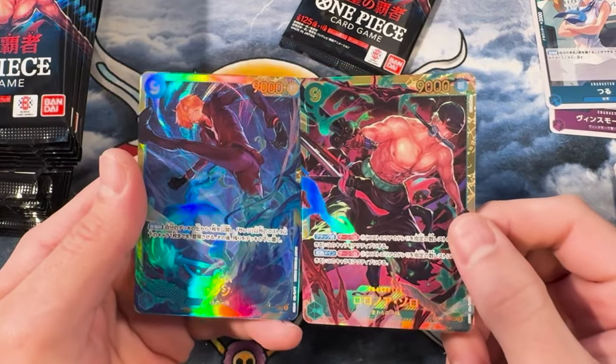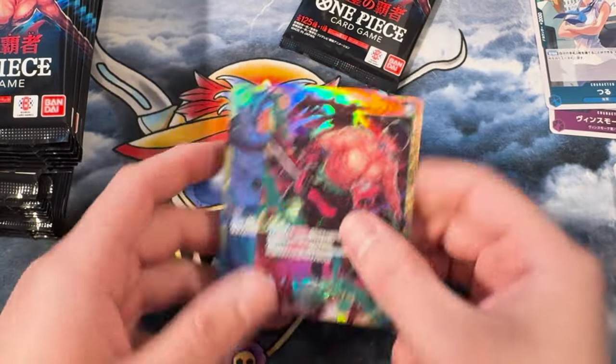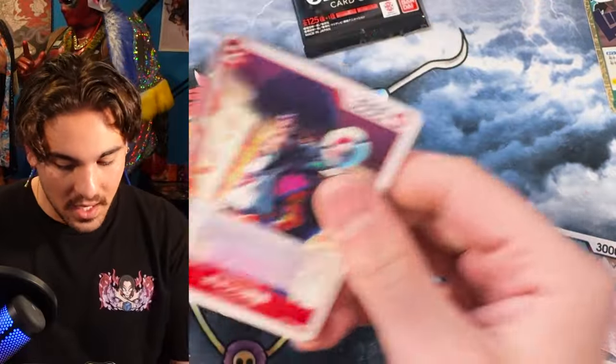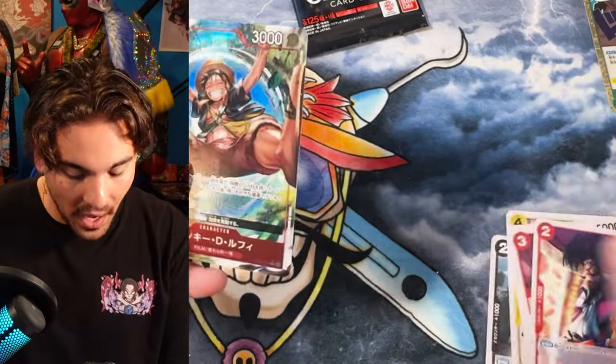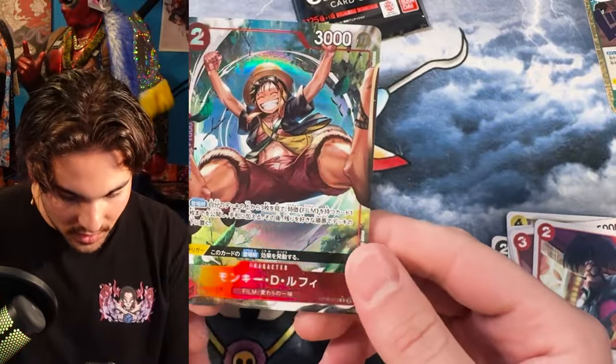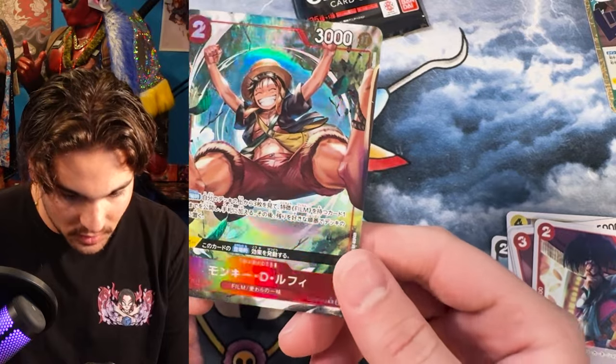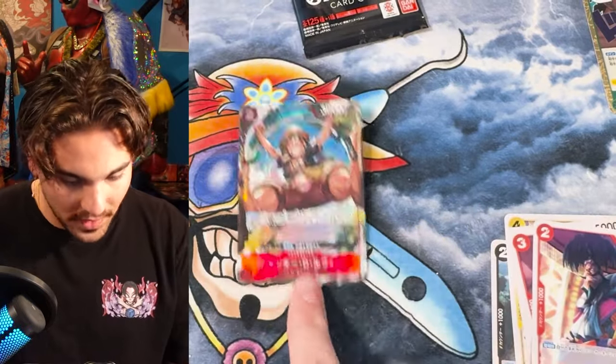These are really rad looking secrets. But Zoro manga — manga Zoro — I want to see it with my eyes. I want to see a manga Zoro with my own eyes. There's a Luffy alt art. That's a cool looking card. A red 1K counter, trigger — maybe does something. That's a cool alt art.